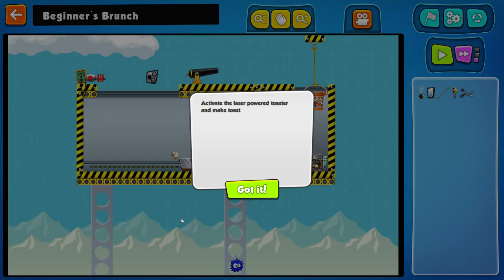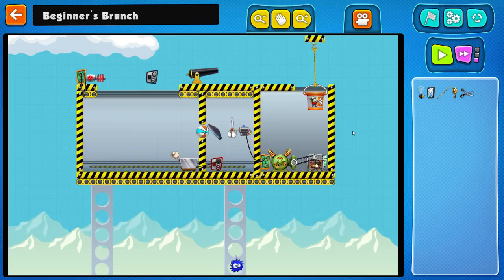Hello and welcome back to the Contraption Maker. My name's Negative Roots and let's get cracking. Today we're playing Beginner's Brunch — still in the easy section, despite it being rather hard. Activate the laser-powered toaster to make toast. Laser-powered toaster to make toast.